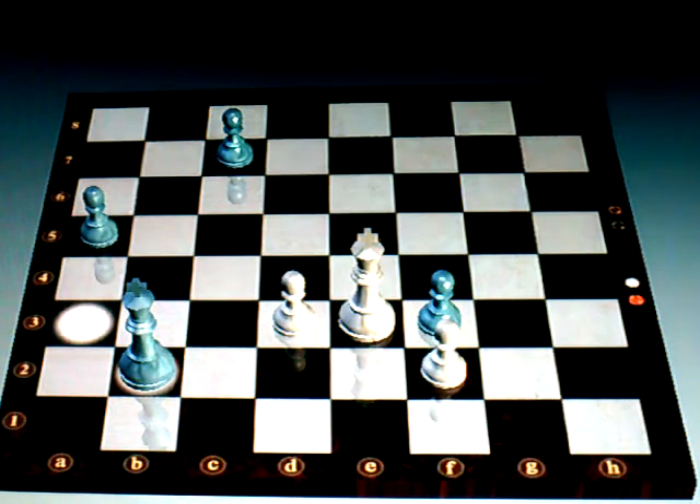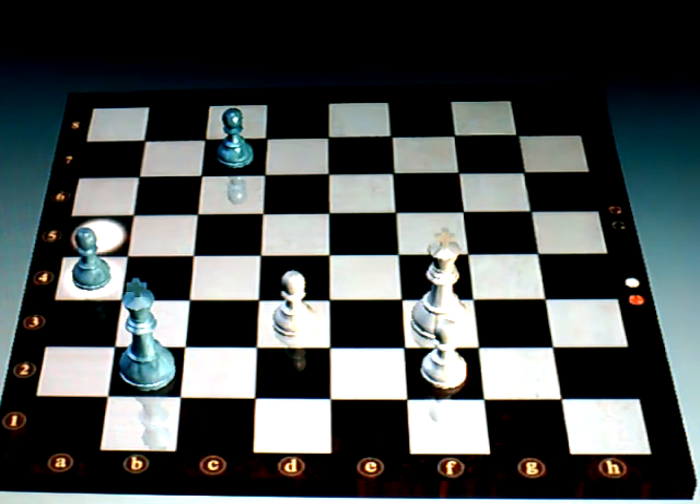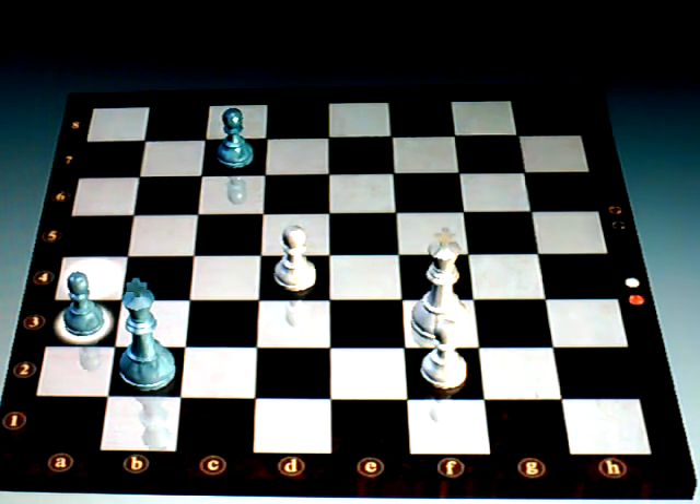Now he's just going for my free pawn. I move my king down to ensure that this pawn will have a free path and cannot be threatened if his king changes his mind and tries to come back over. So he takes my pawn — I really don't care. You can see we're even in material now, but that means nothing, because look how far ahead my pawn is.